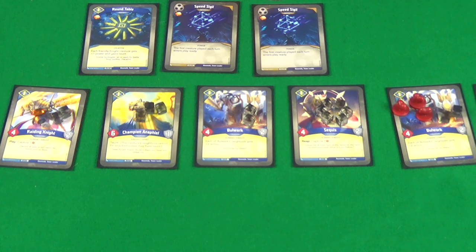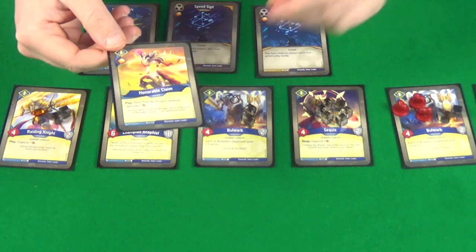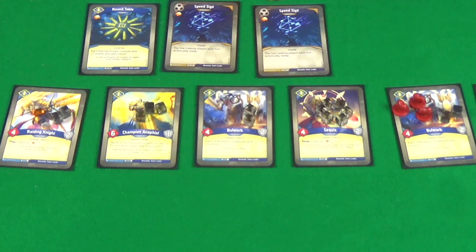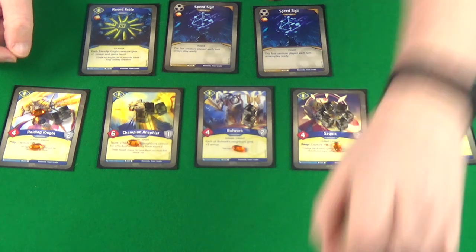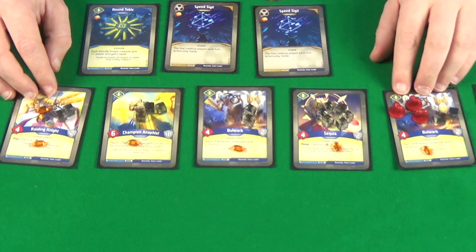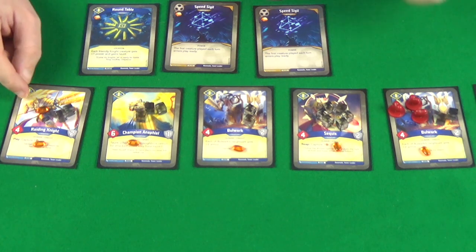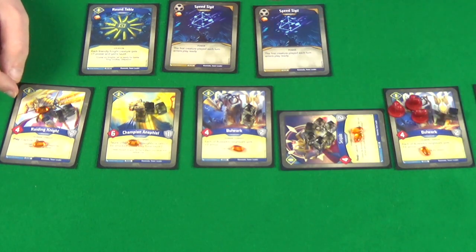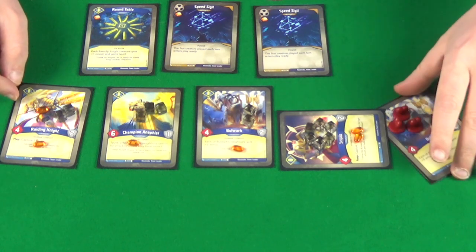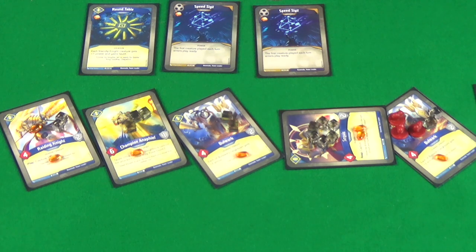What can Bazenold do to stop Engold? He declares Sanctum and plays Honourable Claim: gains one Amber to five, and each friendly knight creature captures one Amber — that's one, two, three, four, five captures — which brings Engold down to five Amber. But Bazenold's still not yet in a position to win either. He reaps with Sequis capturing one more, taking Engold down to four. Sequis gains one taking Bazenold to six. For safety he reaps with four other knights gaining four more Amber — so he's well above what he needs.